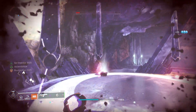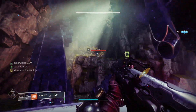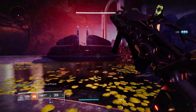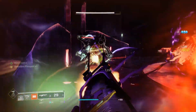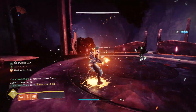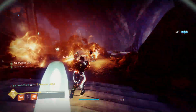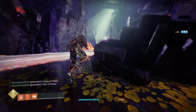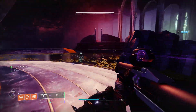Get rid of these snipers - they're very annoying. The actual boss should be spawned in here; it's the wizard. Kill them and get rid of everybody else because they're all very annoying. That's annoying - I threw my hammer there just as it ended.